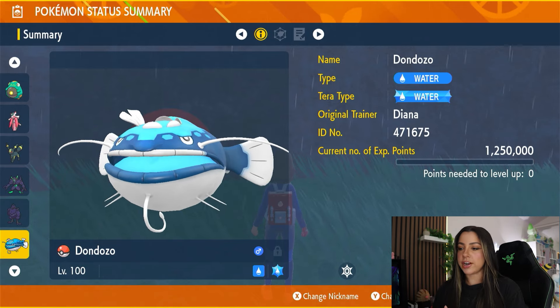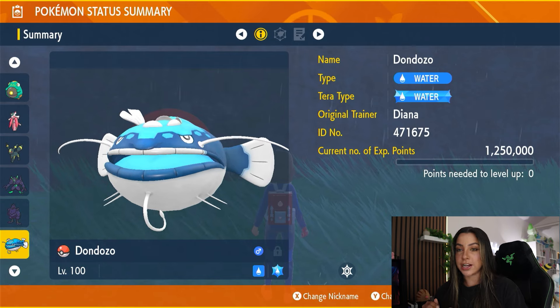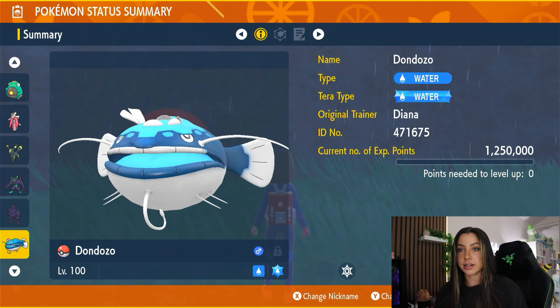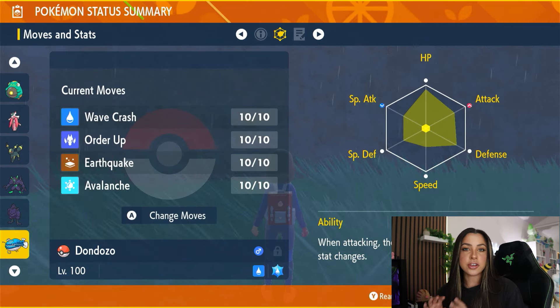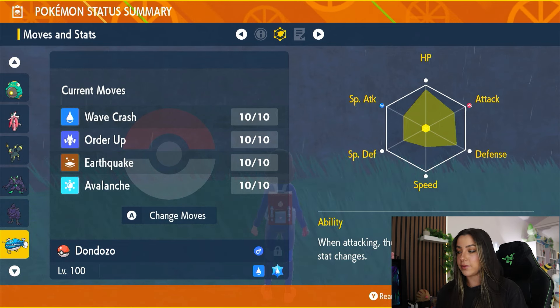Before we hop into the actual solo strategy, let's quickly go over what exactly you're going to be going up against when you do get into the raid. Dondozo is of course going to be level 100 and it is going to have the Water Tera type, while also being a pure Water type Pokemon. This is actually the only 7-star raid we've had to date where the Pokemon doesn't actually have its hidden ability.